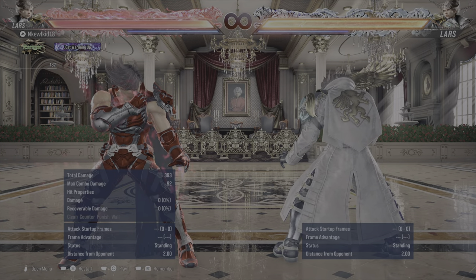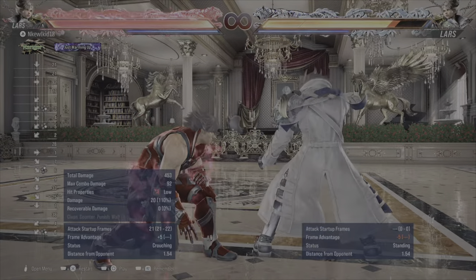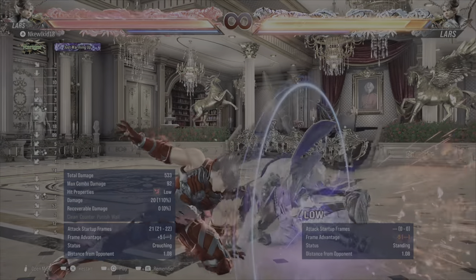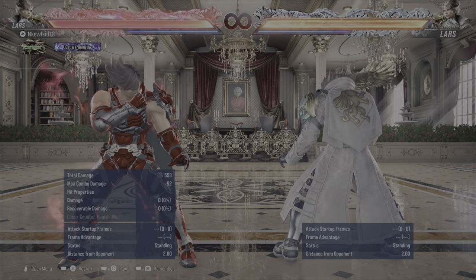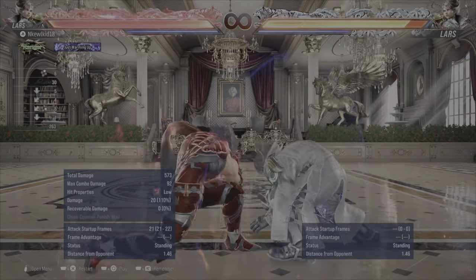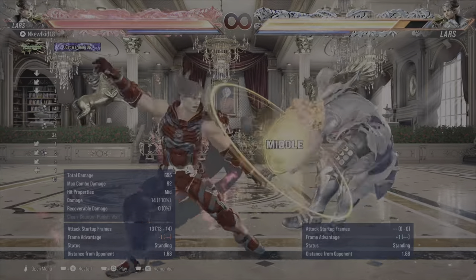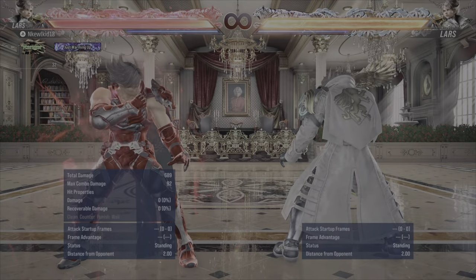That is how you check your opponent after down back 4, after this low. His down back 4 sets up his down forward 2 — so what you want to do after this low is hold down forward 2. Another thing: this also sets up his while standing 2 down, and this will absolutely beat anything they do. They can't dick jab — it's too fast.